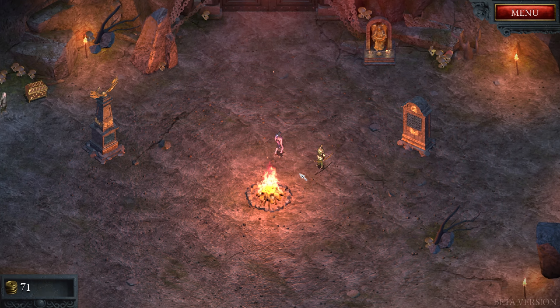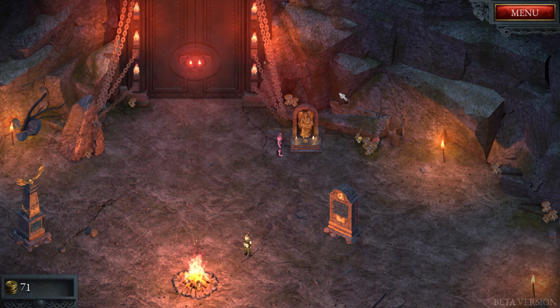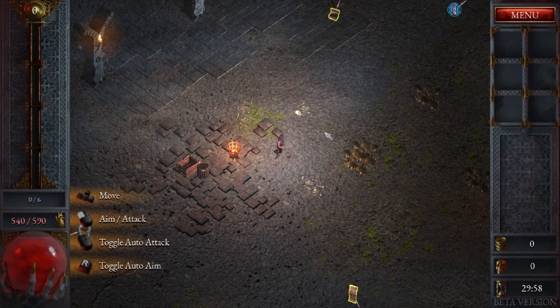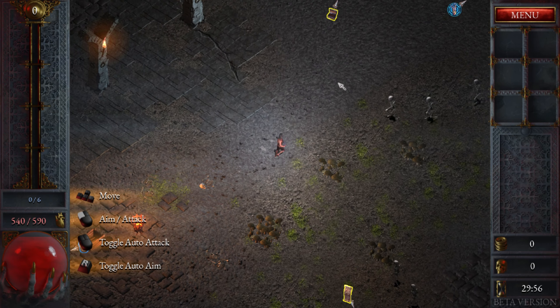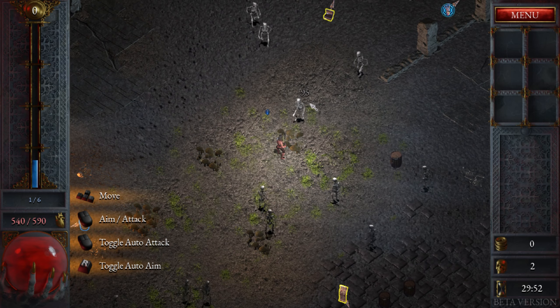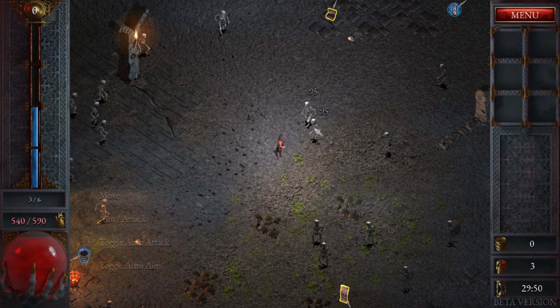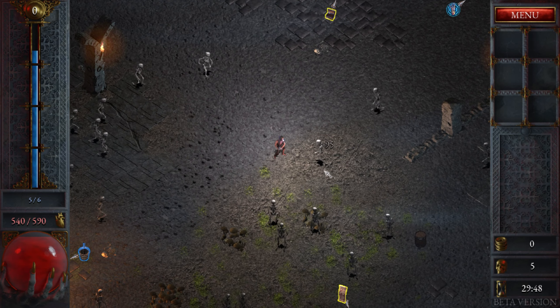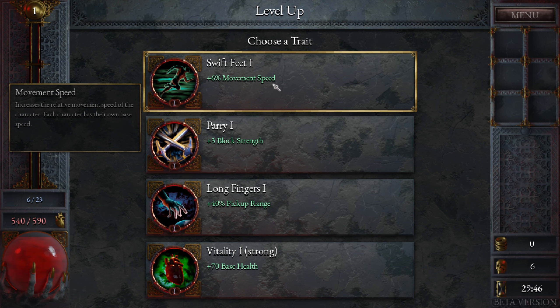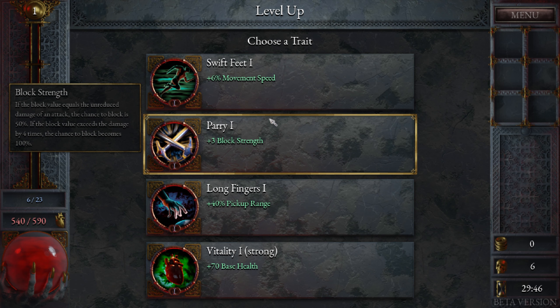There are supposed to be six characters on early access from what I understood from the Steam description, but we only have two unlocked right now — so you probably have to unlock them, or it's going to release in a couple of days. You can toggle auto attack and also toggle auto aim. And then we get our typical auto battler roguelike choices here. Let's take movement speed.